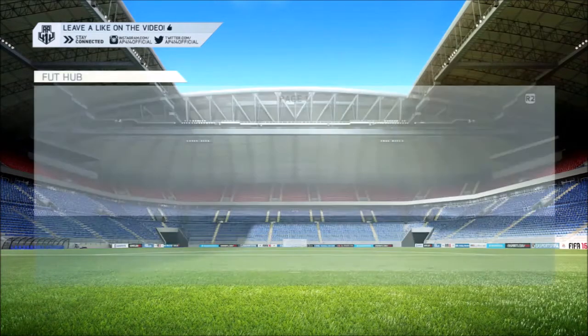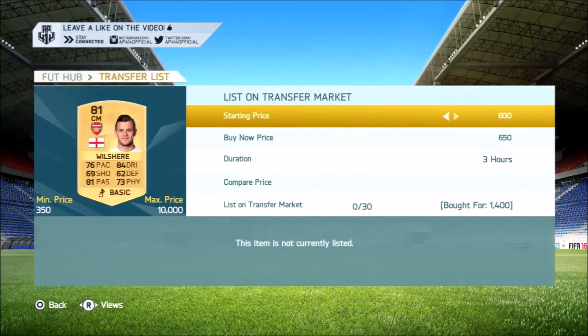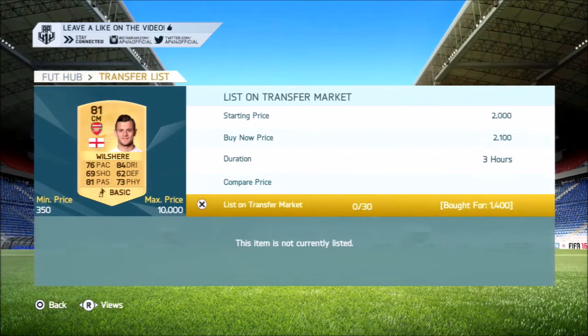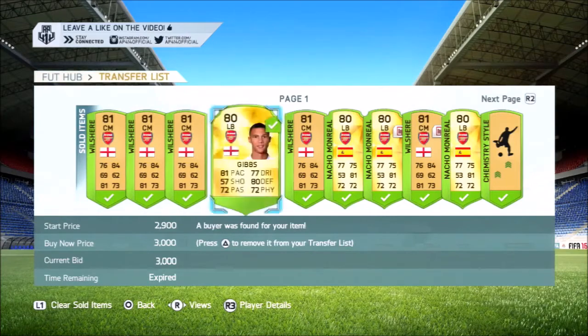When we come back, 21 items have sold, and the Jack Wilshere has sold on. We picked up yet another one, this time for 1.4k — we sell him on for 2,100 coins. That's a really good deal, making around about 540 coins on that one, so that is very good.